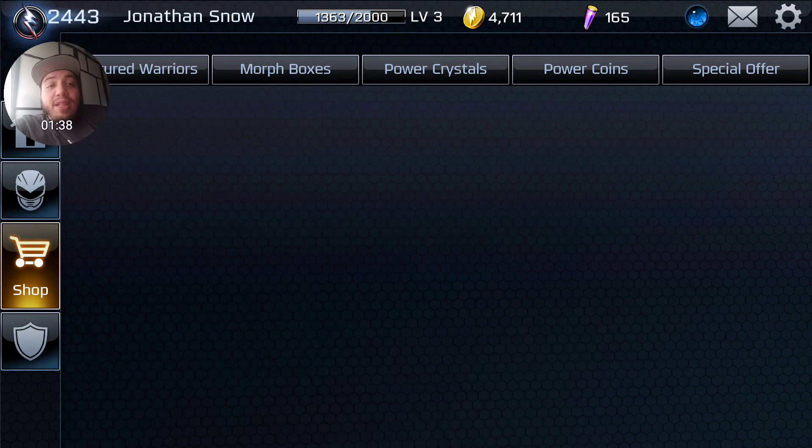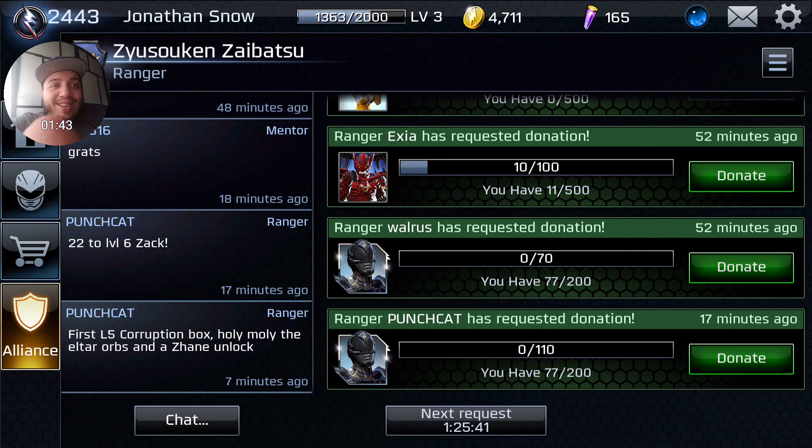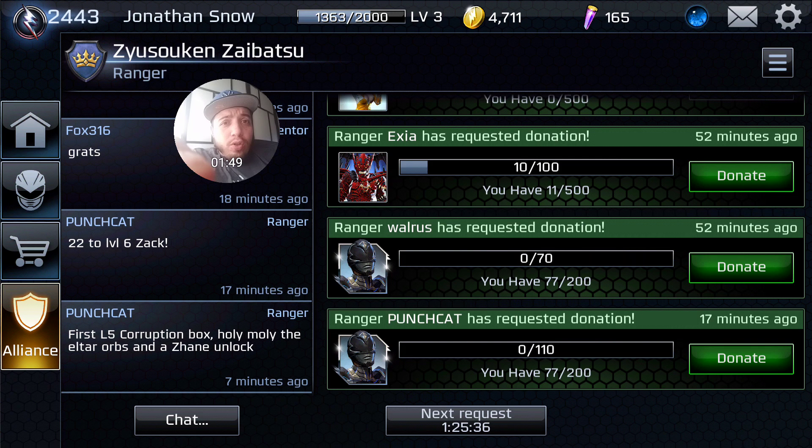I kind of wanted to get D-ranked because now I can actually purchase Jason Lee Scott. I think he's like 20 bucks now, so that is a thing. All right, let's go ahead and move on.